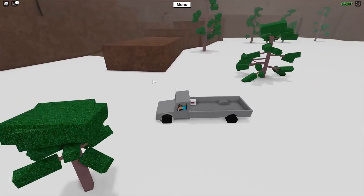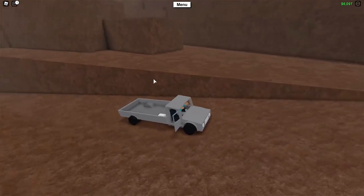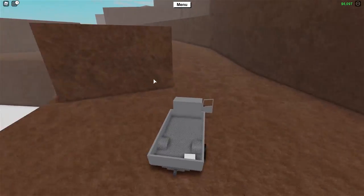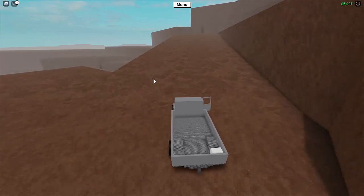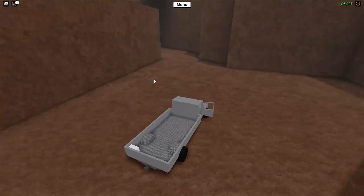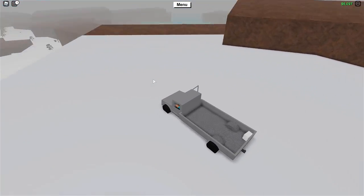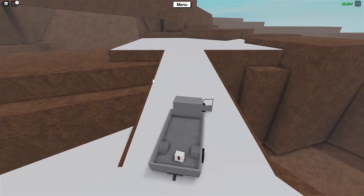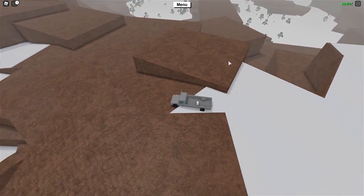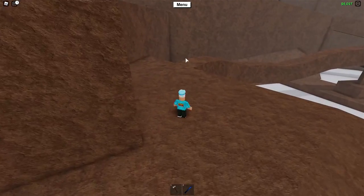Once you get to the back here, you want to go up this little area just here that has been perfectly placed, and you want to go up all of these little passageways all the way up. When you go up here the first time, you want to be extremely careful to not fall off the edge, because if you do fall off the edge, you will go all the way back down that mountain. When you see this little passageway up here, you want to get out of your vehicle and walk all the way up it.